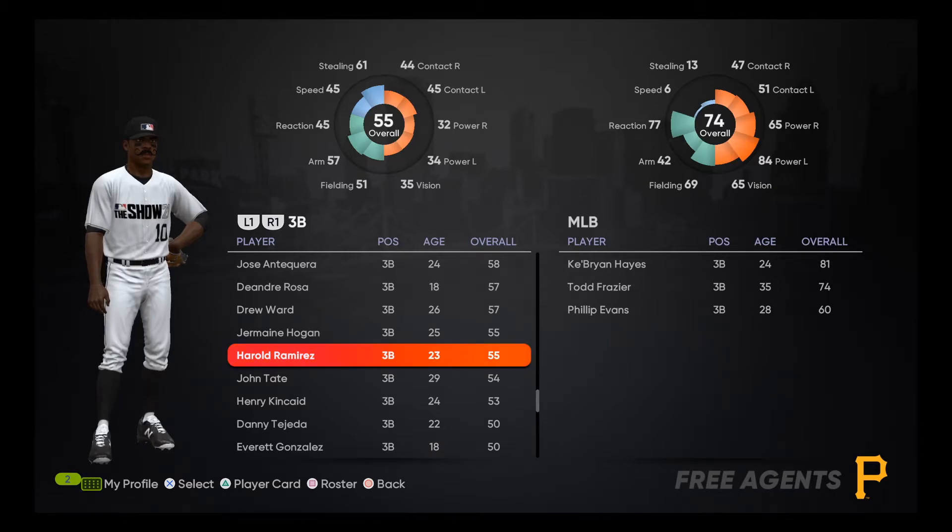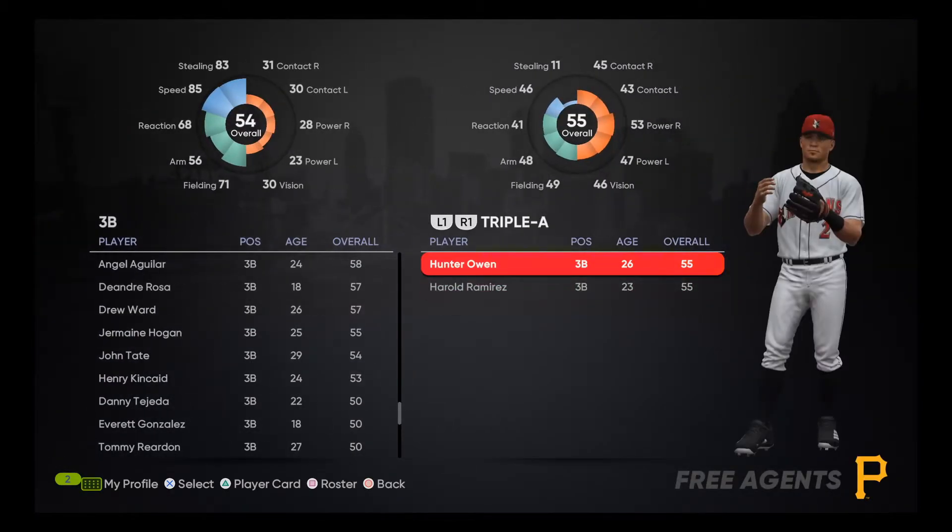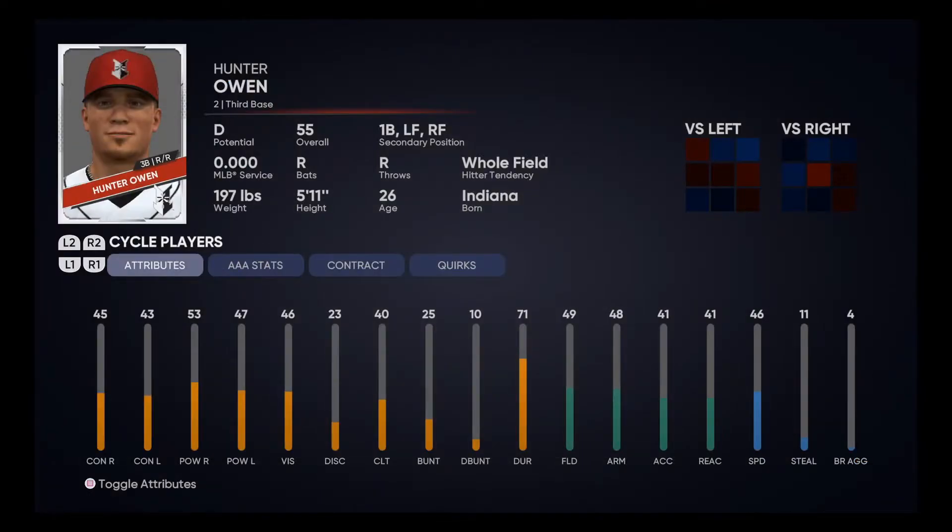I think we've found our third base pickup — Harold Ramirez. He's a third baseman, 23 years old, born in Alabama, 5'10", 175 pounds. The bat isn't really there, but the fielding is okay — he's a pretty average, durable fielder. He's only 23 so maybe he can develop into something. The mustache was a high selling point. We're going to sign him for a 70k deal and he's going to start his career off in AA right alongside Hunter Owen.